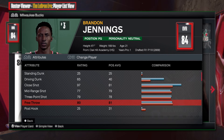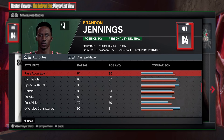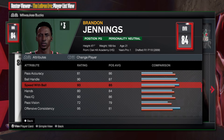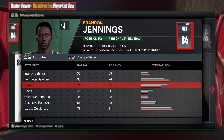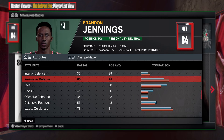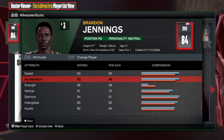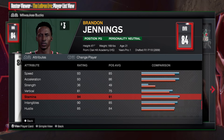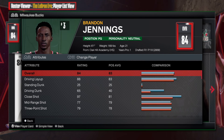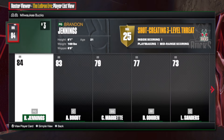We got an 80 free throw, which gives us a silver badge. Playmaking is looking amazing — pass accuracy at 81, 90 ball handle, 93 speed with the ball, so he's very fast with the ball. On defense, 65 to 70 is all we need to focus on for this build. We're looking at 93 speed, 93 acceleration, 81 vertical, and 94 stamina.